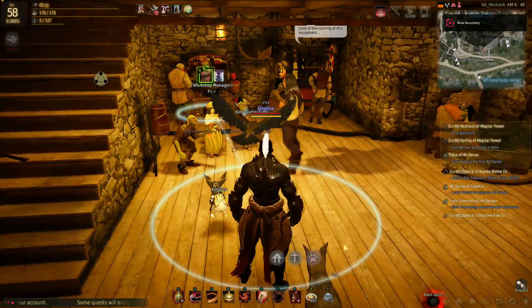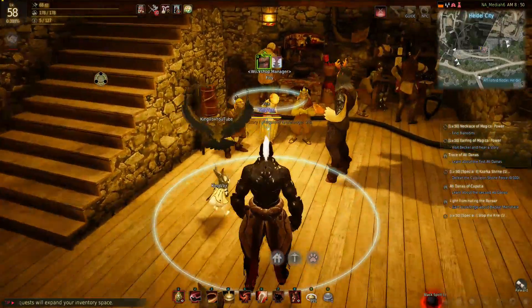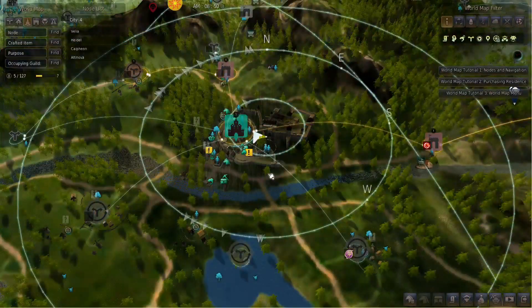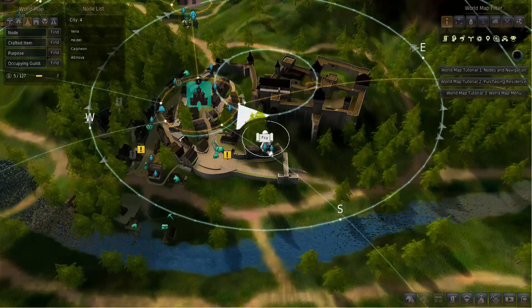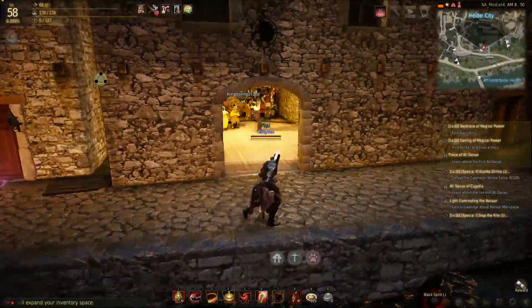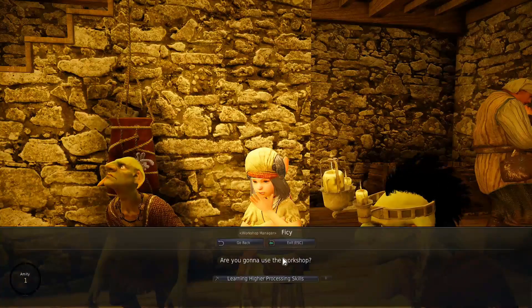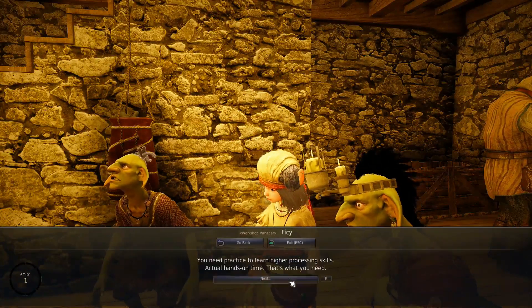For this quest you first want to find your NPC — she's in Heidel right here in this little building. Run outside so you can have a look. You come in through this door and she's right here. Interact with her and the quest is called 'Learning Higher Processing Skills.'